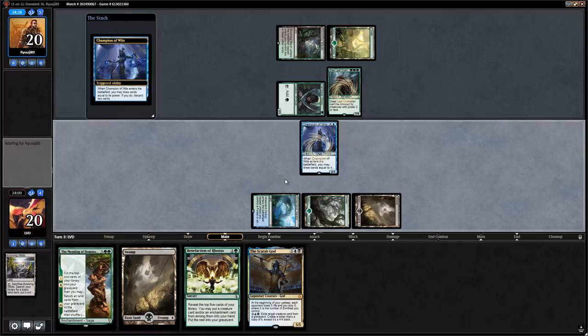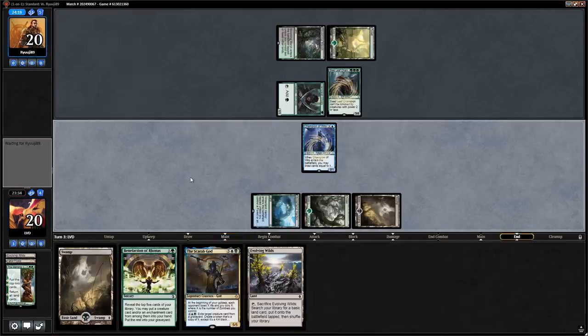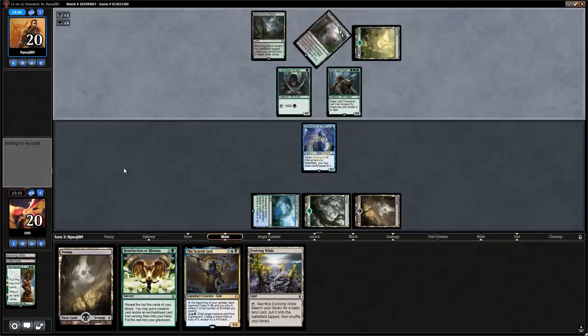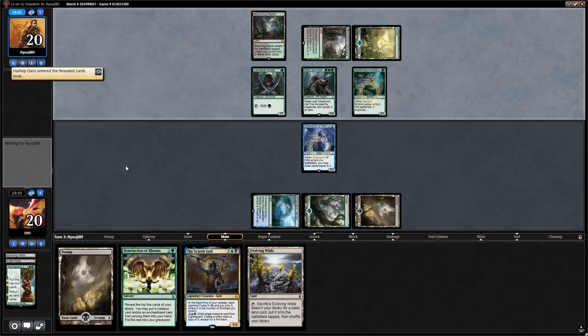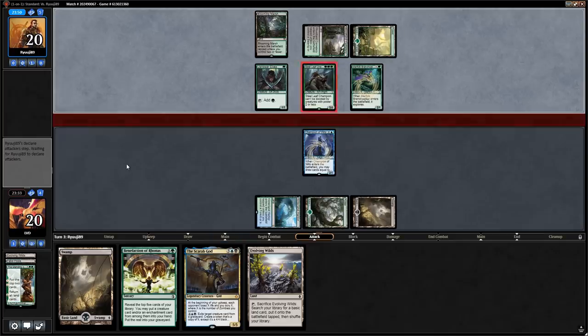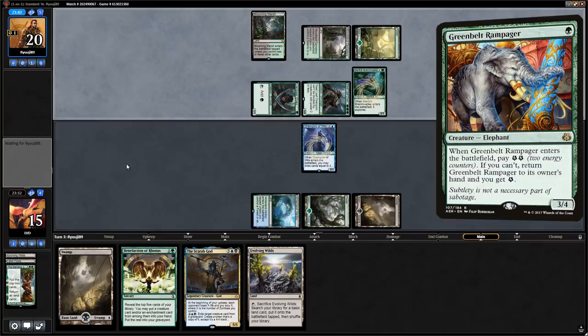Now that we drew Scarab God, we can just get rid of Mending and next turn play land plus Benefaction, then turn five Scarab God. Opponent plays Branchwalker, which finds Hashep Oasis — we're going to take some damage from Steel Leaf Champion. Then a Greenbelt Rampager which they can play twice; instead they keep up one mana, likely a Blossoming Defense.